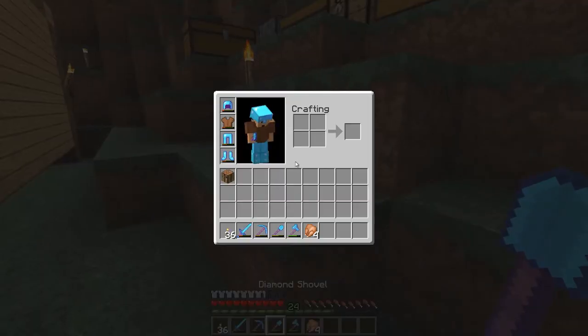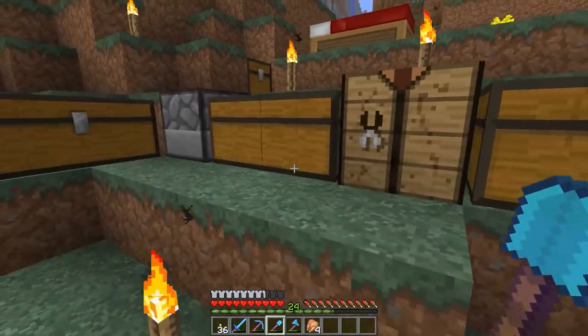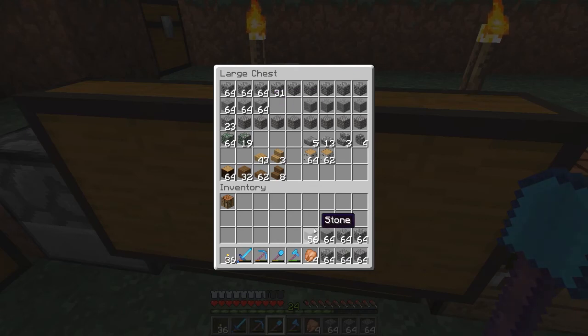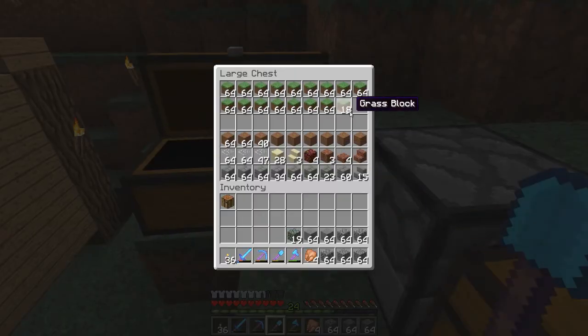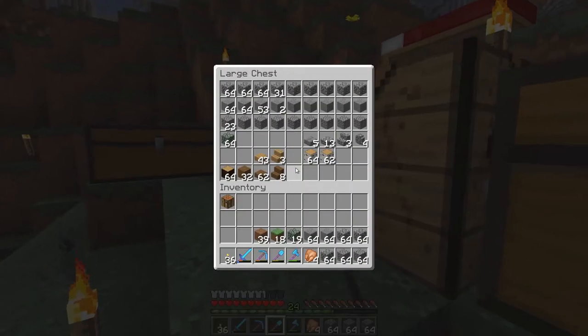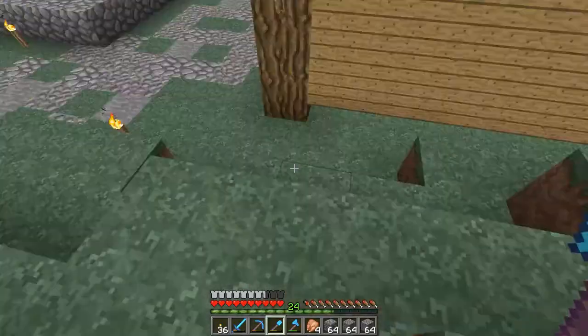I'm going to head over to the area I want to get started in. I might grab some gravel, cobblestone, and stone — these are my building materials. I'll grab some stacks and put these back, plus some mossy stone, grass, and dirt. These are going to be my building materials for the road as well.